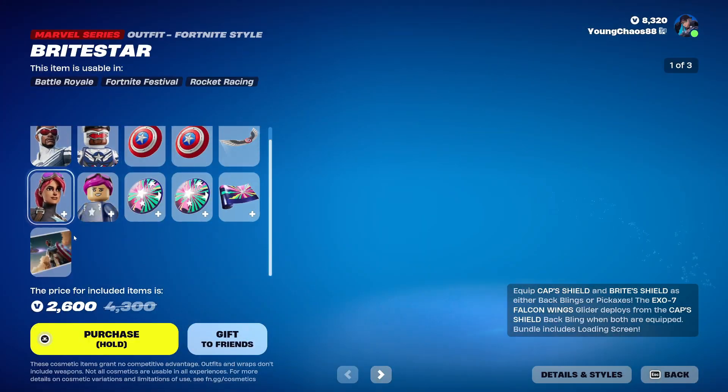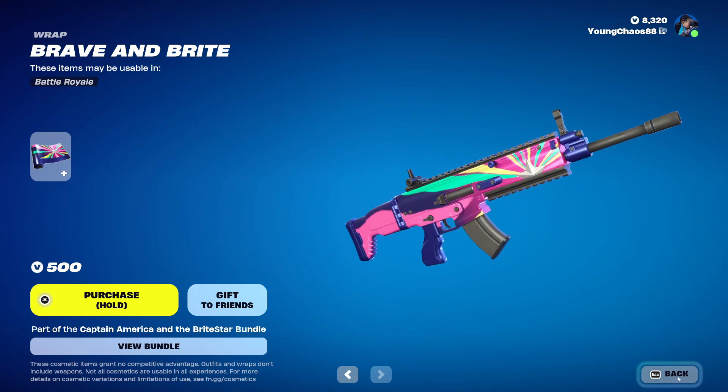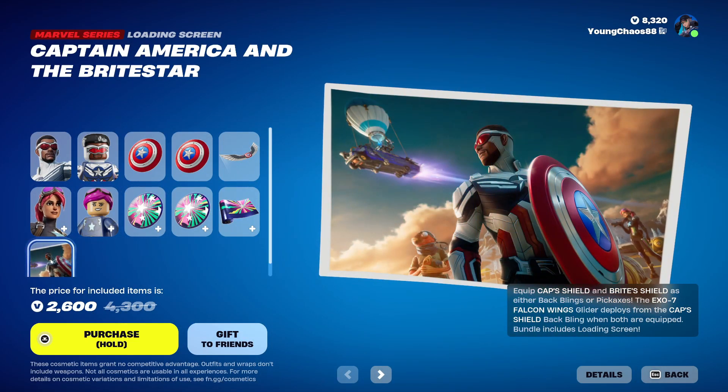Really awesome items right there — that is a lot. And we have Brave and Bright, a Marvel series wrap, at 500 V-Bucks, also animated — not a bad one. And for buying the bundle, you get the Marvel series loading screen from Captain America and the Bright Star, really, really awesome. You can buy everything else separately.